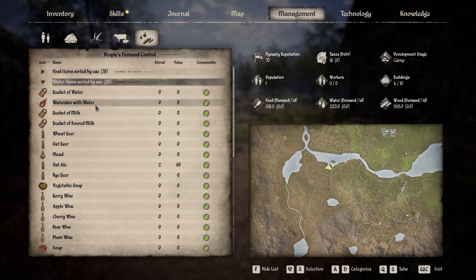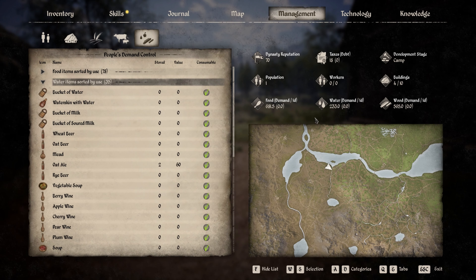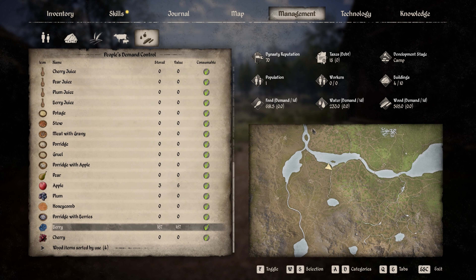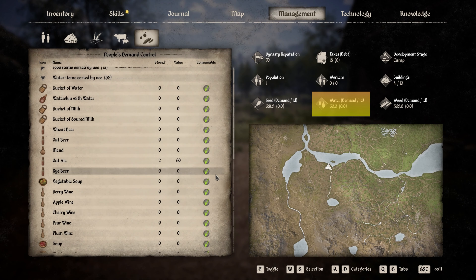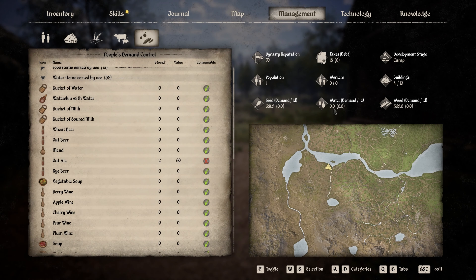You can do the same for all the drinks. Here you can see what are the drinks that the citizens can drink. It tells me that I have drinks — I have some ale, I have some berries that provide some hydration, and the apples. So if I remove the apples and remove the berries for thirst purposes, then I have zero water element. That's important.